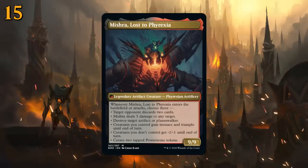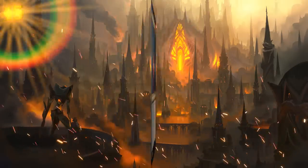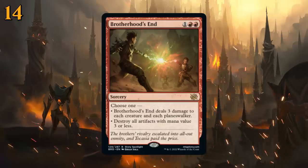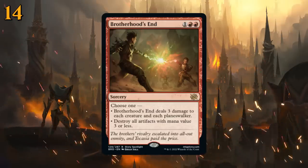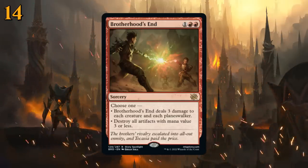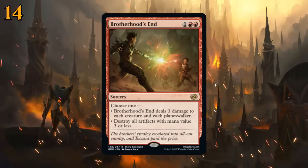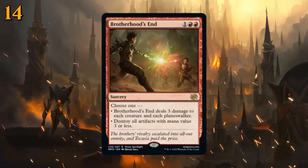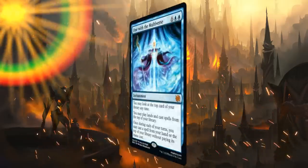At number 14 there's Brotherhood's End, a three-mana sorcery-speed sweeper in red that can deal three damage to each creature and each planeswalker — an effect we haven't had in Standard for a while — or destroy all artifacts with mana value three or less. Definitely an important new tool for red control decks.